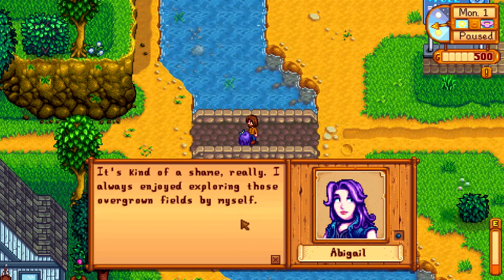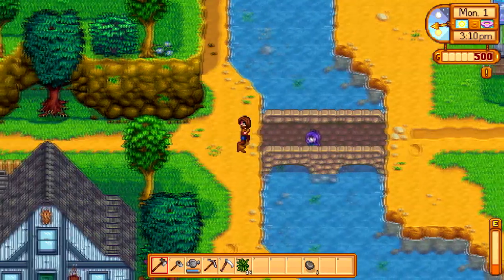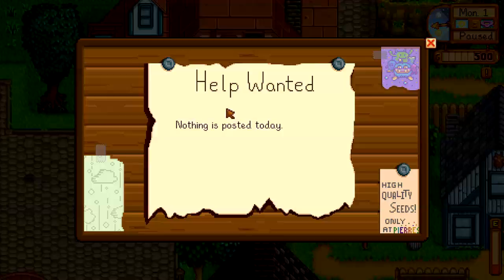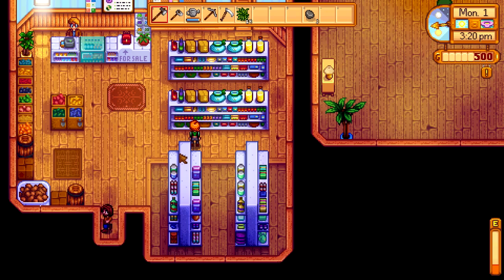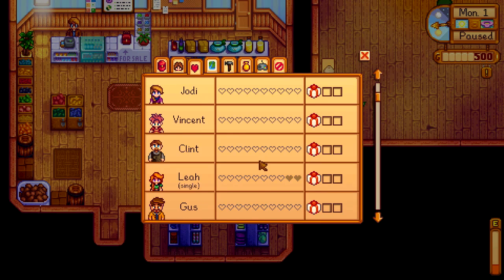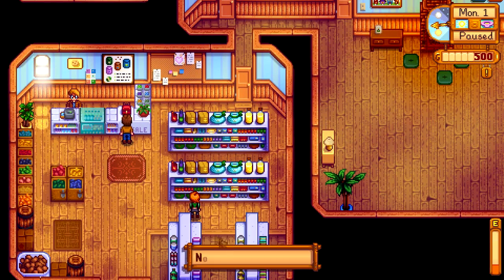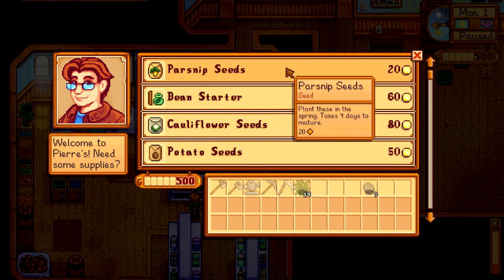There's Abigail — I'd like to have a purple-haired wife. I think there's a schoolteacher named Penny, a little red-headed schoolteacher, and she's my choice. There are festival dates — at least one per season. There's also Leah, who's single too. As I said before, if you wanted to have a gay or lesbian relationship, that's in the game as well.